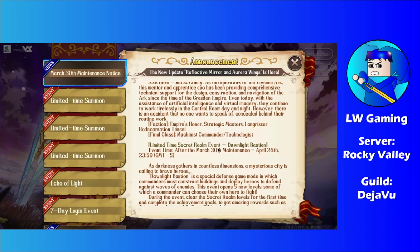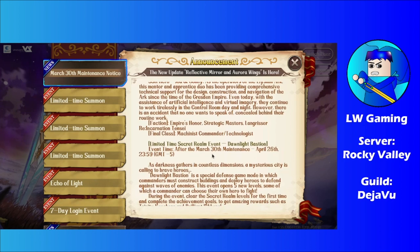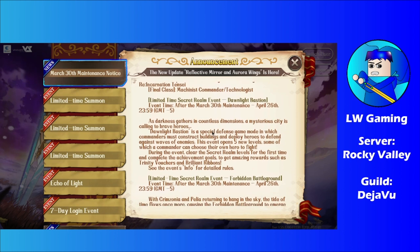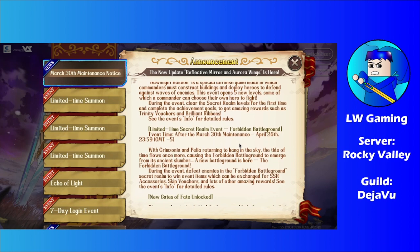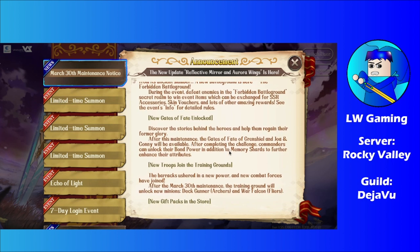We also got the returning of Dawnlight Basin — this is the Tower Defense Secret Realm event. Those who are fans of Tower Defense in Languiser will be glad this event has returned. There's also another Secret Realm event available, which is Forbidden Battleground. If you need resources from Forbidden Battleground, now is a good time to get them, because there are some good rewards you can claim.